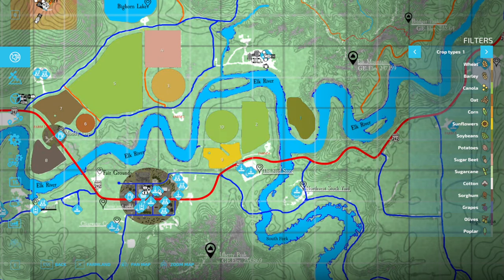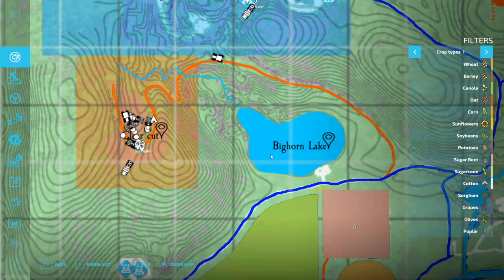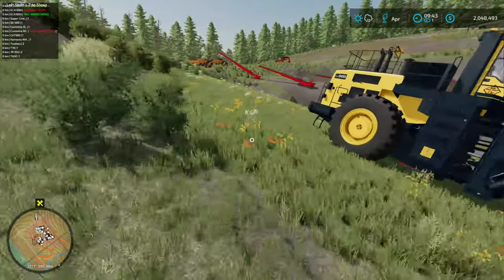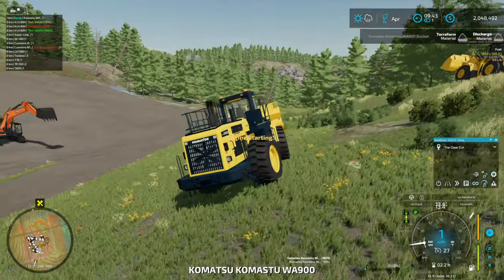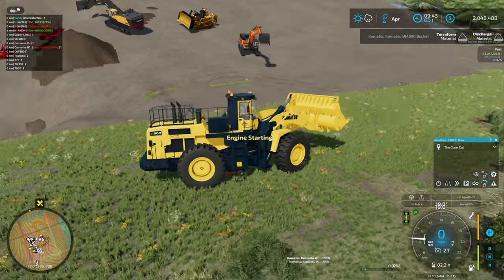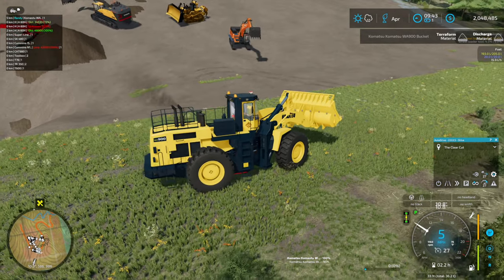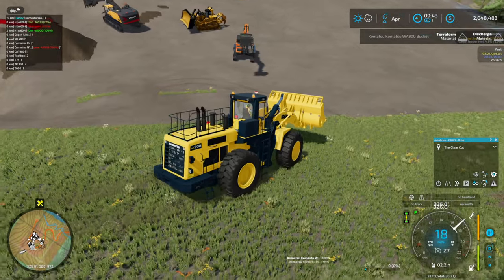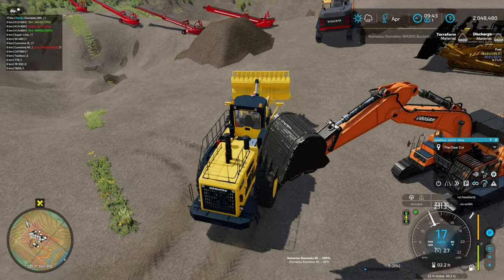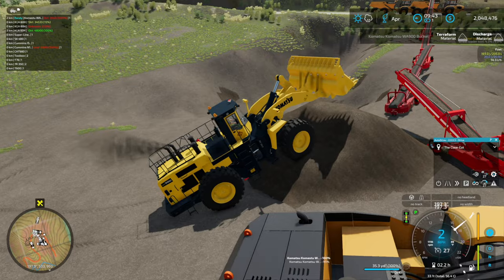Actually, where does this road go again? This is the orange road that initially got you up to this mine site before we put in the new road. One moment while the Komatsu starts up — they've got the startup sequence on here, probably very realistic. The only problem is other mods don't do that, so it's kind of annoying.